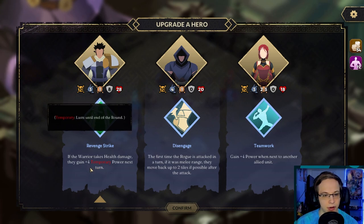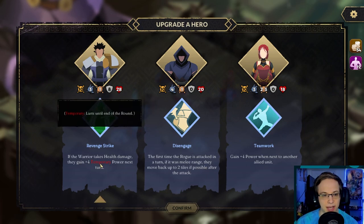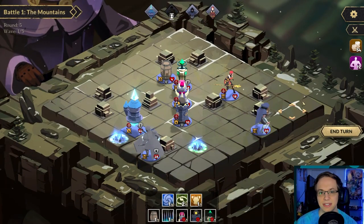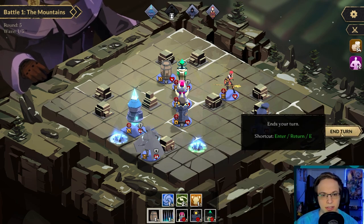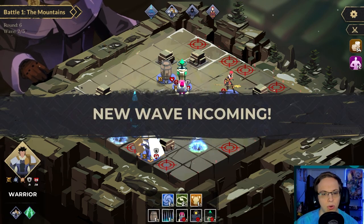The warrior takes health damage for temporary power. Next turn I gain four power when next to another allied unit. Or — the first time the rogue is attacked in a turn, if it was melee range they move back up to two tiles after the attack. Let's do Revenge Strike — it's pretty cool. I like the concept of all these different quirky perks. Oh, there's a lot of waves — maybe I shouldn't have been wasting these.